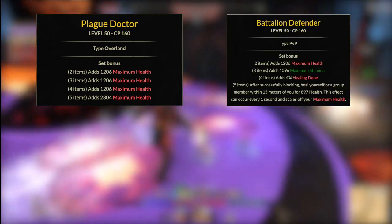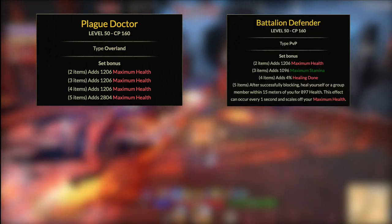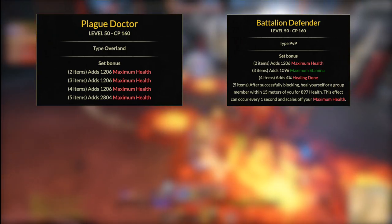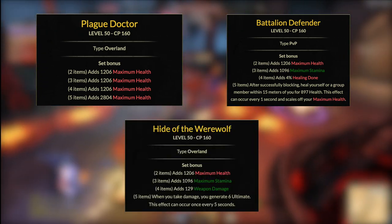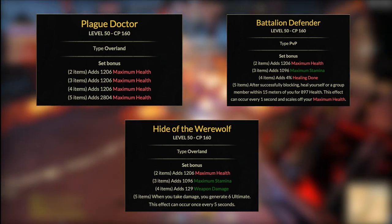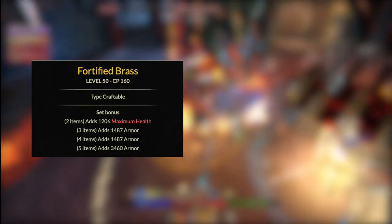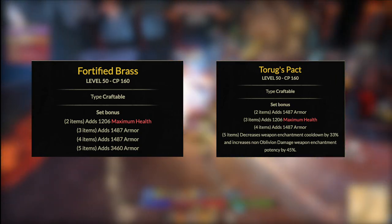Other alternatives include Battalion Defender from PvP — an incredible survivability set I actually used to complete Dread Cellar hard mode — Hide of the Werewolf, a great overland set for high ultimate generation, and some craftable sets like Fortified Brass for higher mitigation and Taurix Pack to get more benefit out of your Crusher enchant.